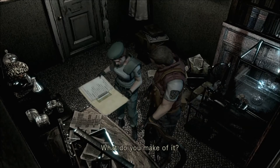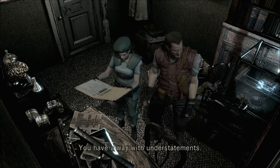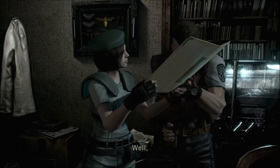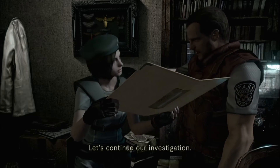I found silk. What do you make of it? Well, I guess we were right about this mansion being quite unnatural. You have a way with understatements. Where's the part that's torn off? Well, my only guess is that it was the most important part and somebody didn't want anyone to see it.